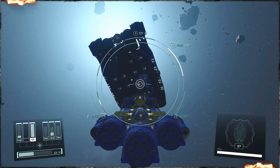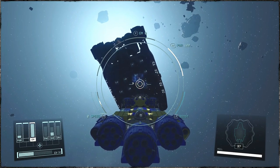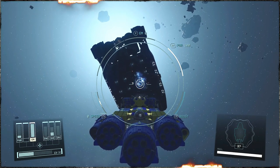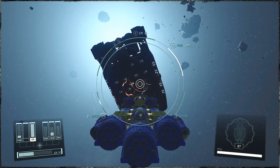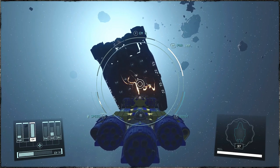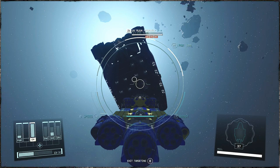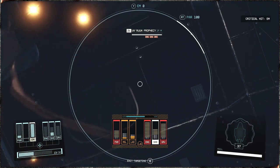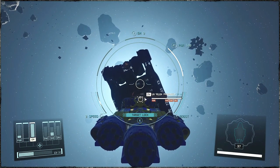If you're playing on Xbox, for example, you can put something like a coffee cup on the button — hey, it worked before — so it holds the button for you. This is gonna take a really long time to kill this thing since, as you can see, it's got a lot of HP. So find a good way to lock that button down.